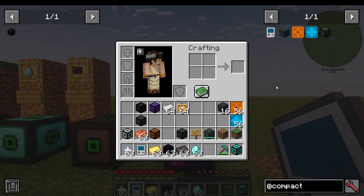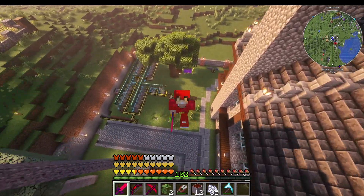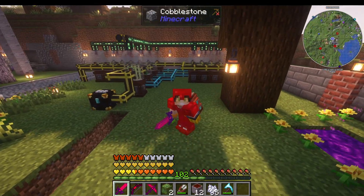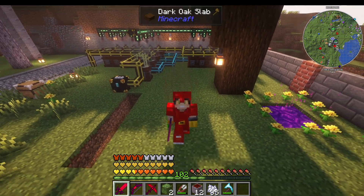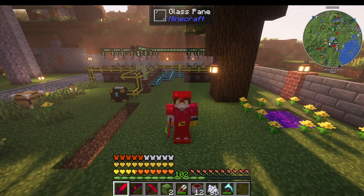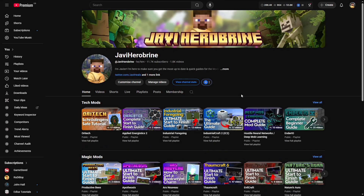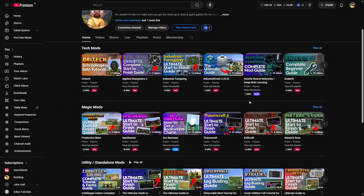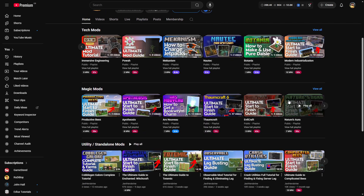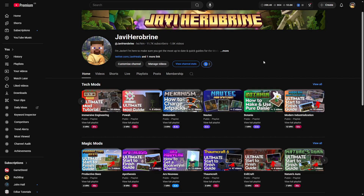And that's all the mod adds — that is how you use compact machines. Thanks for watching. If you want to join the Patreon in the description, that really helps support the channel and you get access to our premium servers, like this one currently running ATM 10 at the time of filming. We also offer free-to-play servers — just join the Discord to get access. If you'd like your own server, check out the description for our G Portal link for 10% off. If you're new here, don't forget to check out the channel — I have hundreds of tech, magic, and utility mod guides, and my goal is to do every single mod in Minecraft.